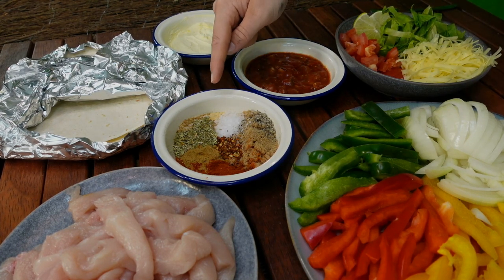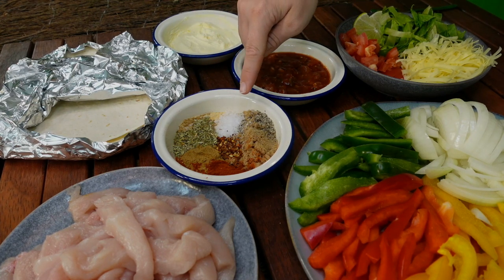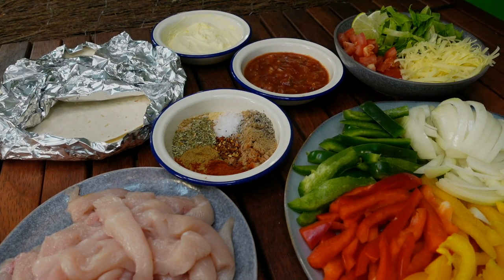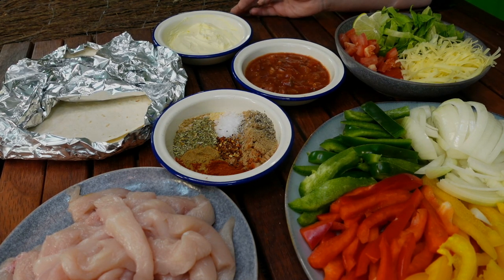An important part here is this spice mix — all of the ingredients are listed down below. It means it's fully customisable to your spice level; you can have it fiery or nice and tame. Then we have our tortillas — we're gonna keep them nice and warm — and our toppings of choice. Today I have some sour cream, salsa, tomato, cheese, lettuce, some lime juice, and we're also gonna need some olive oil.